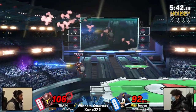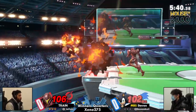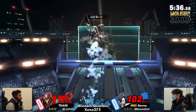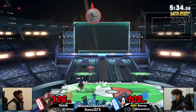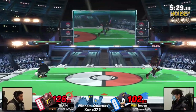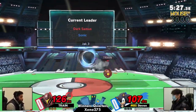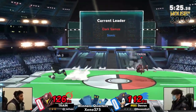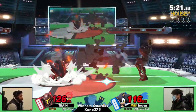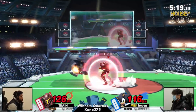Looking at even percentages right now — Train has the stage advantage, gets setting up some bomb pressure there at the ledge, but Steven rolls his way right through, almost getting the up air for the kill, but not quite. You've got to look out for that from Sonics because they like to get a little sneaky heading for those up airs up near the top of the stage. Pretty even matchup so far, both players just kind of feeling each other out.